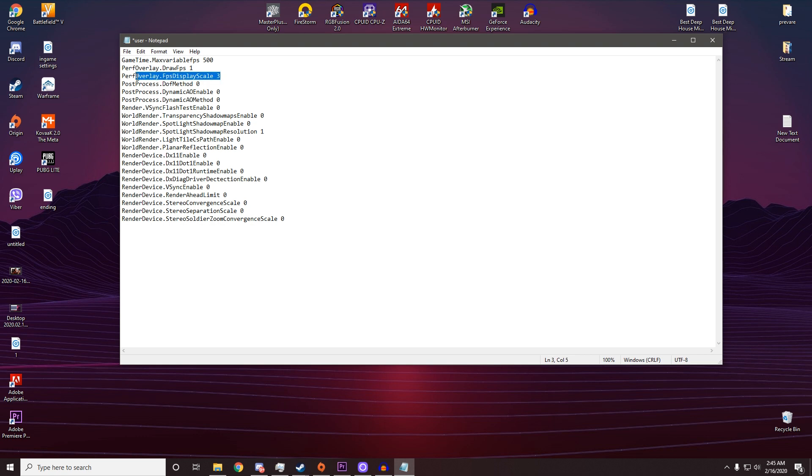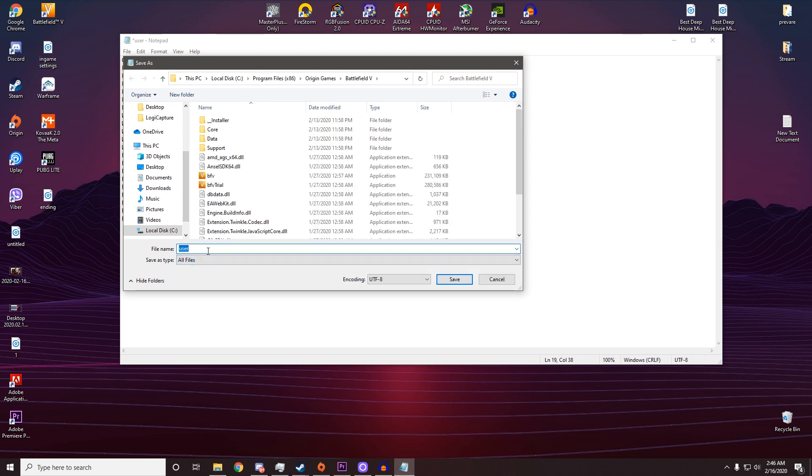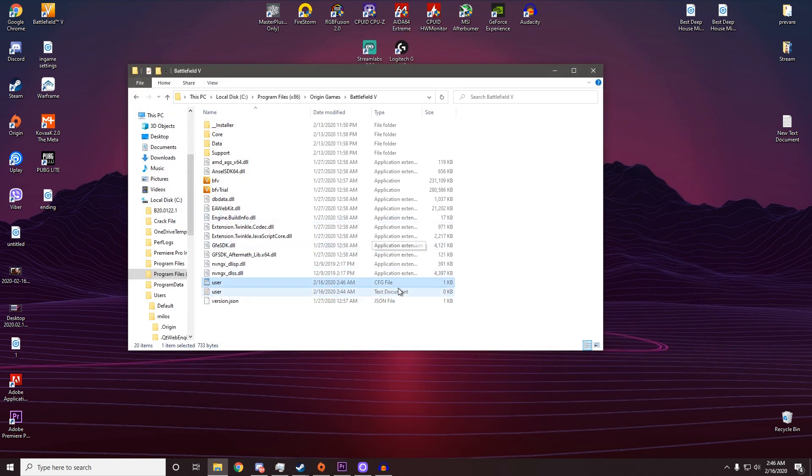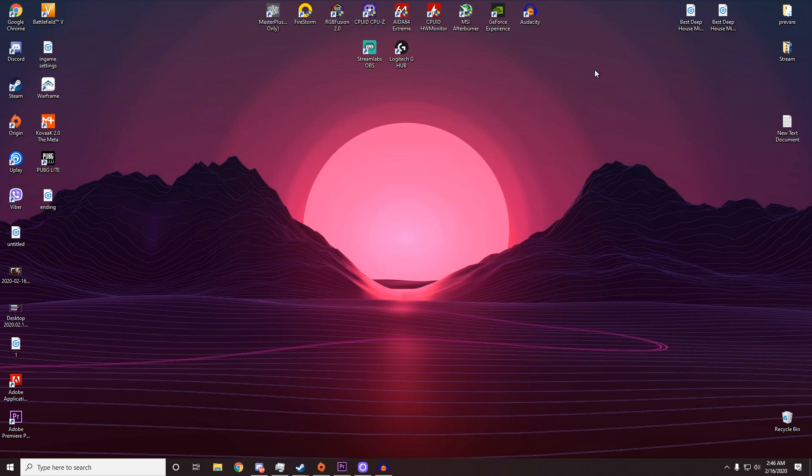Draw FPS 1 is gonna show you the FPS display. FPS display scale — you can put this anywhere between 1 and 5, basically it makes your FPS counter bigger. Other settings in there increase FPS. Within these commands you're also gonna have the anti-aliasing removal commands. As I mentioned, if you want that, put motion blur on 1%; if you don't need it, put it to 0%. Then to save it, go to Save As, select All Files, and save it as user.cfg. Save, close it — you're done. You can delete the original text document if you want to.